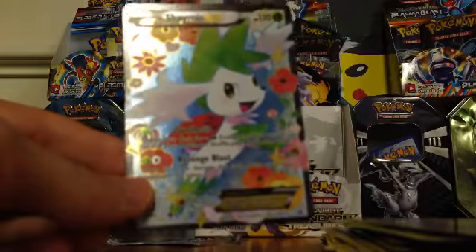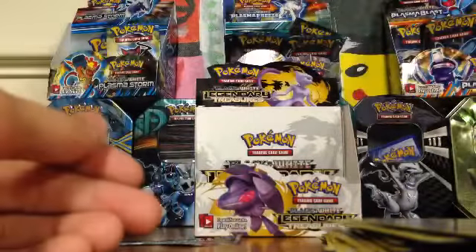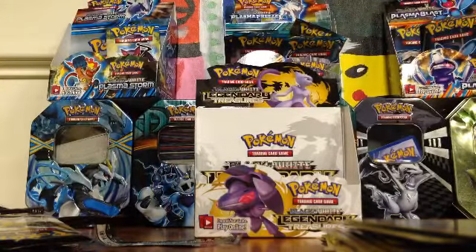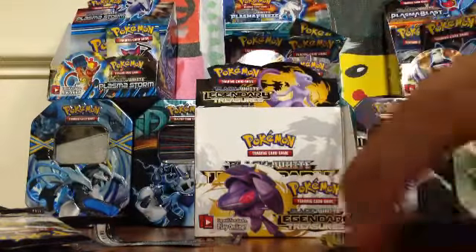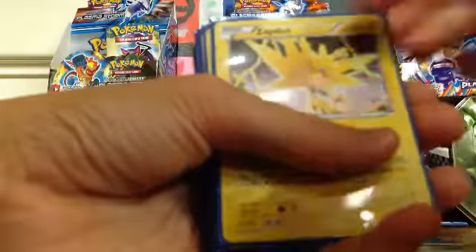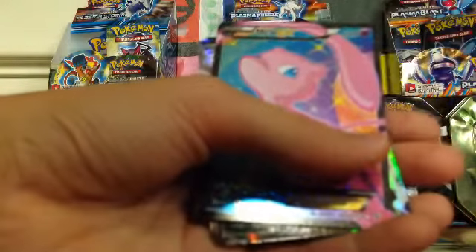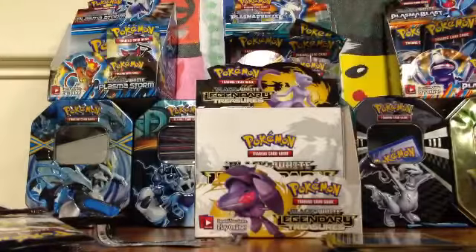That'll do it for this third part - what a third part! We got a ton of EXs, Full Arts, Hollows. Let's do a recap: an Ember Hollow, Zapdos Hollow, Superior Hollow, Kiram Hollow, Shaman EX Full Art, Meloetta EX Full Art, Meloetta Half Art, Reshiram Full Art, Mewtwo, Meloetta Half Art, Shaman Full Art, Emolga Full Art, Mew Full Art, Black Kyurem, Darkrai. Some cards are in my binder - go back and check out the other parts!